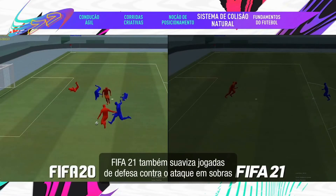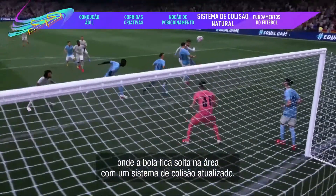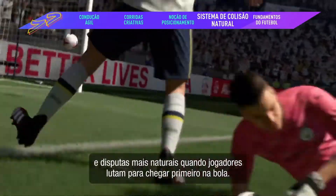FIFA 21 also smooths out those chaotic, attack free-for-alls when the ball goes loose in the box with a refreshed collision system. Now you'll see less falling over and more natural outcomes when players fight to be first to the ball.